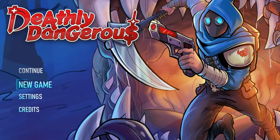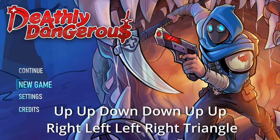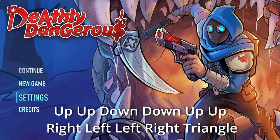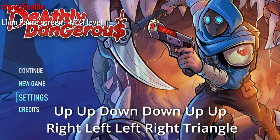On the main menu, using the D-pad, press up, up, down, down, up, up, right, left, left, right, triangle.